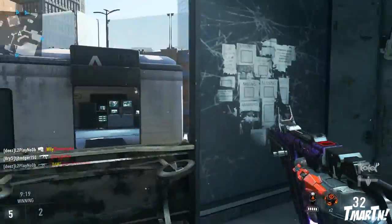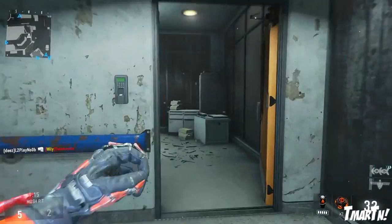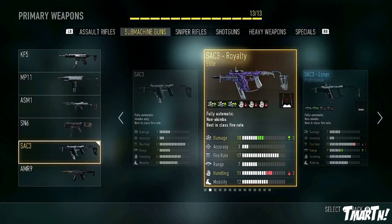The SAC-3 is normally an akimbo SMG, but these 6 new variants are all singular. I've unlocked 5 out of the 6. You guys can see them here. Number 1 is the SAC-3 Royalty — you guys have seen that in this gameplay. This one is by far my favorite. It's got plus 3 damage in exchange for negative 3 handling, which I think is a very good trade-off.